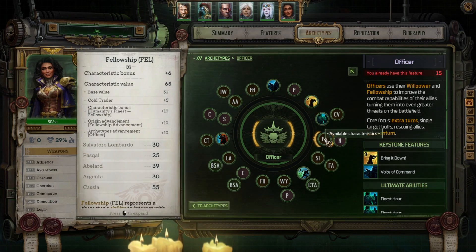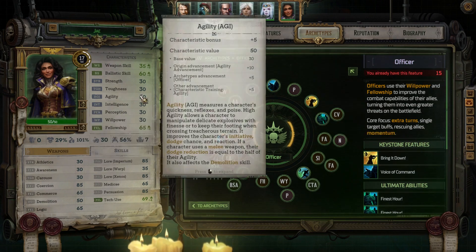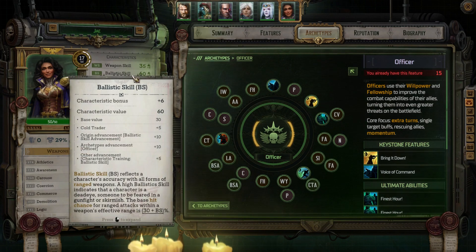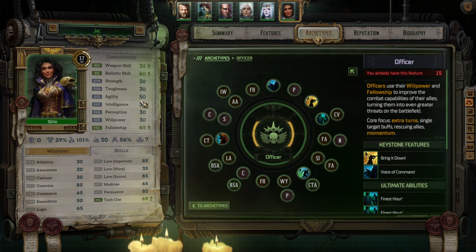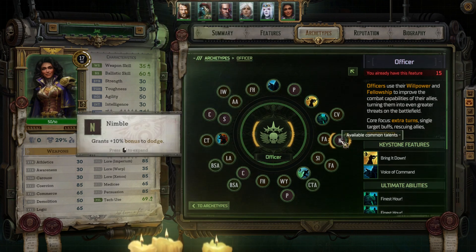For level five I decided to jack up her Fellowship, because that's one of the abilities every officer should have — it definitely jacks up all their powers. And then I decided to give her Nimble. I've decided I want her to focus on dodging as much as possible. Aside from Weapon Skill and Ballistic Skill, Agility was the only other stat above 30 — it started at 40, so I thought we can make that work.